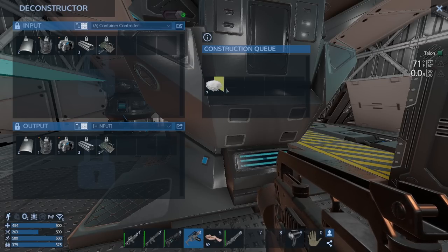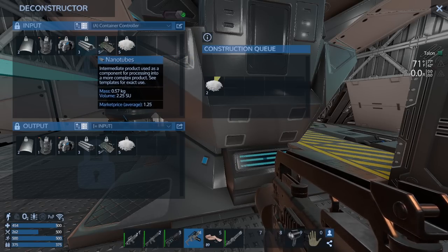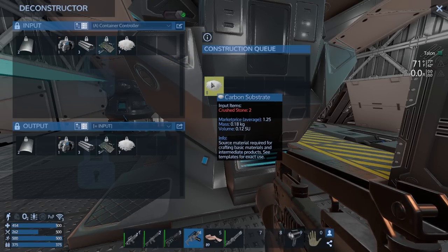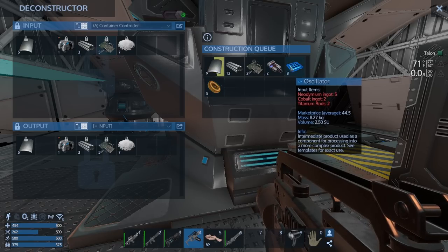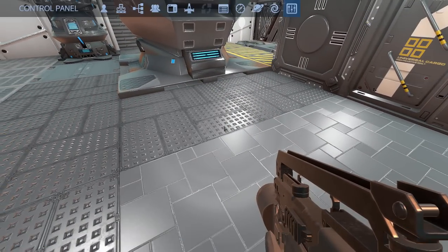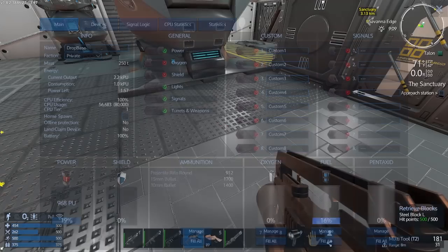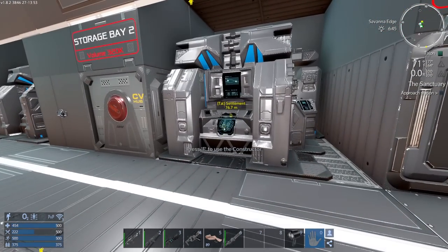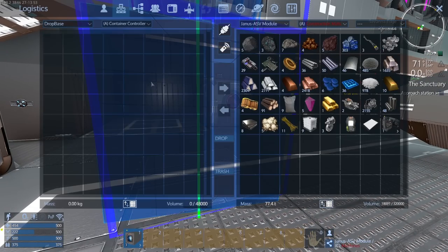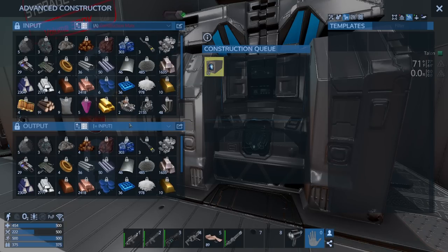I think you get 100% of the resources back but I'm not totally sure. There we go - flux coils! I also need oscillators, we might get there. This thing takes up a lot of power - 16, I'm sure it'll be fine. I love the deconstructor. I got everything I need to make the cockpit.